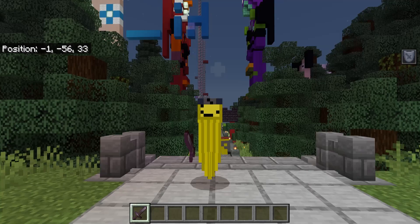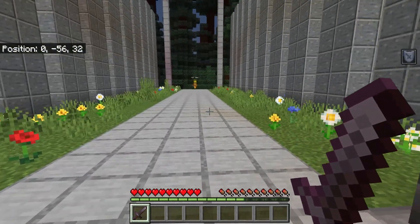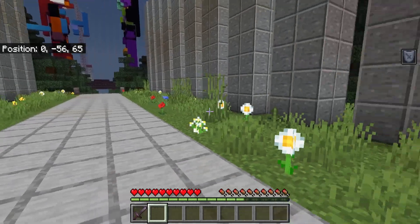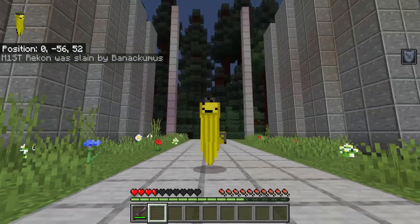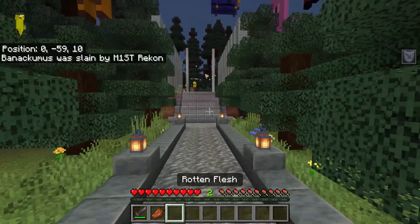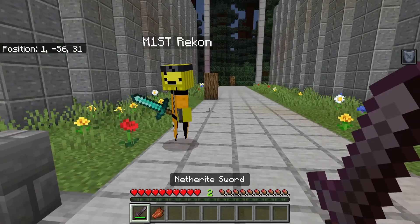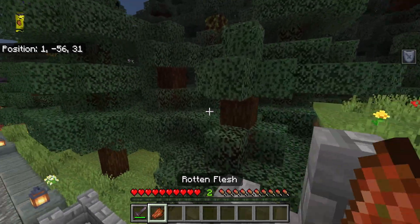I'm just going to try to attack Mr. Recon and he's going to show you guys how effective this is. It like flashes me and then he's gone. It's pretty effective — if you don't want to fight back you can just run away because it gives you invisibility and speed for a little bit.